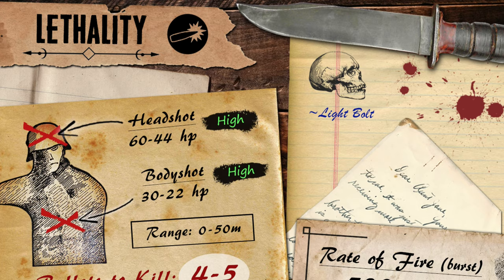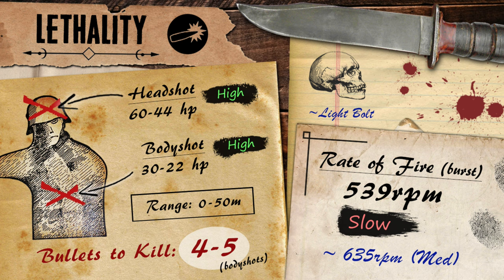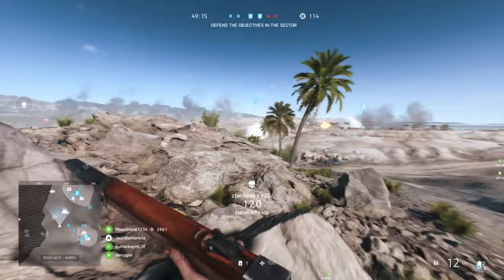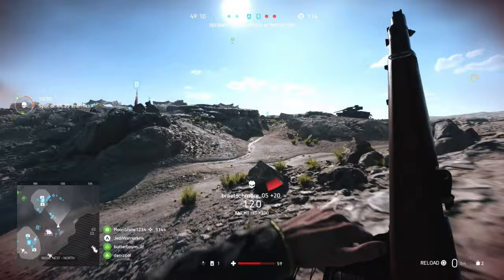Moving over to Battlefield V now, not only is the Breda's fire mode unique, but so is its damage profile. Unlike pretty much all of the other assault rifles in the game, the Breda's got a very different set of stats. It's going to dish out the maximum damage of 30, which is the highest in the class, dealing 5 more damage than average, though this is going to start dropping off immediately as soon as your bullet leaves the barrel. Despite this sudden drop off, it still gives the gun more power per shot than average over pretty much all ranges, as the damage is not only higher than the others, but it's also going to stop dropping down from 50 metres, where it'll then deal 22 damage per hit.